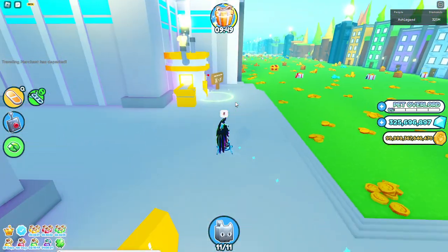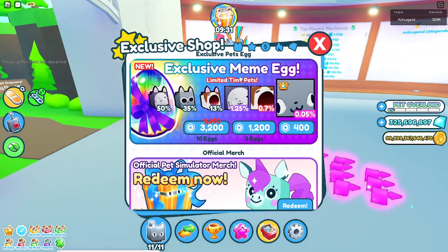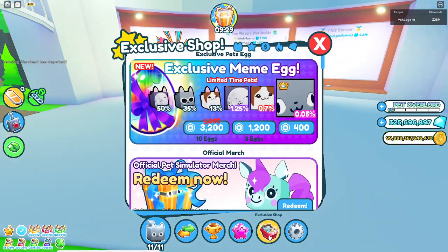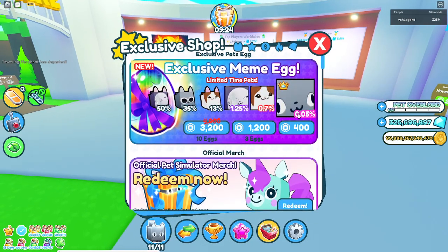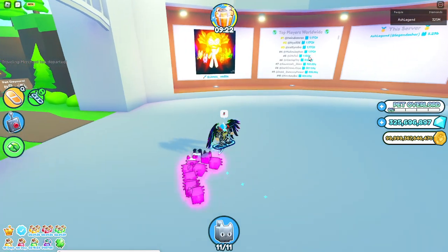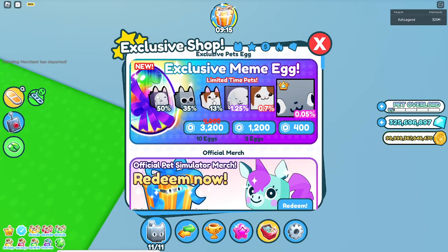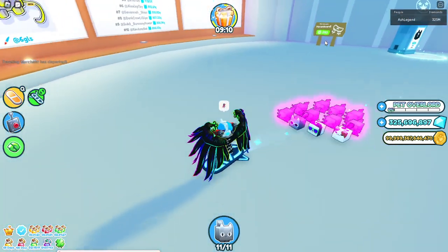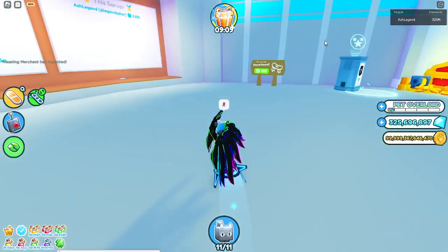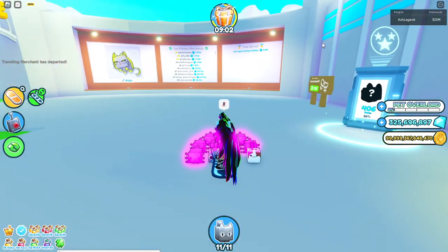Let's get into the pay-to-win methods. Most obviously, you can hatch the exclusive pets egg in the exclusive shop. Go to pets, go to this section, and you can buy some of these. These pets right here both came from this egg. I did not buy this — whether you believe me or not, I got it from the trading plaza. Here on this channel, we don't do madness.